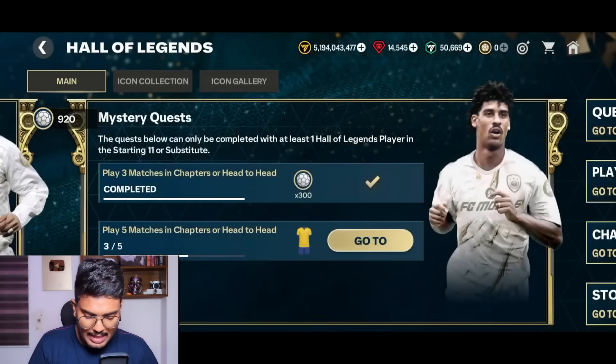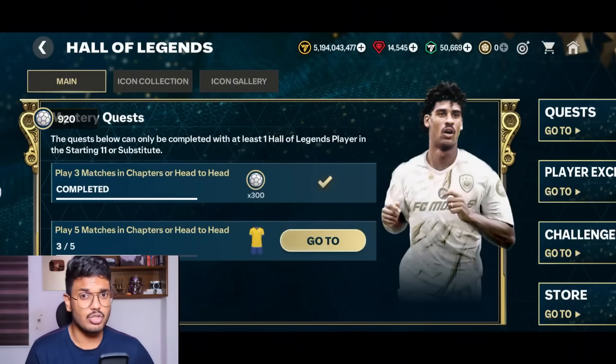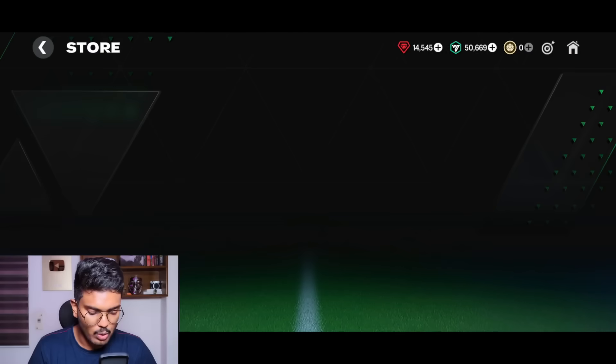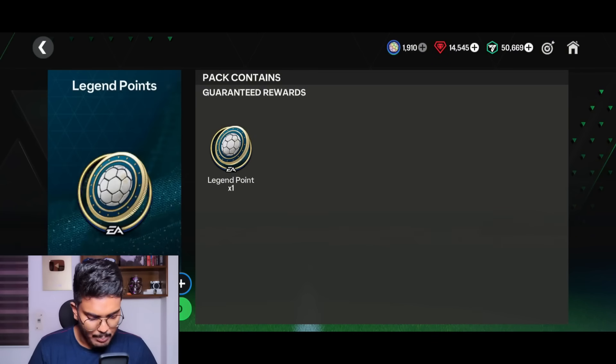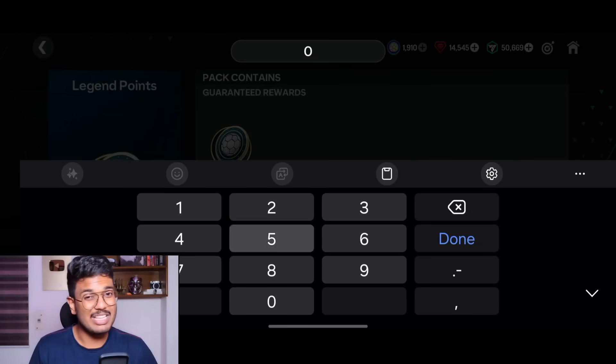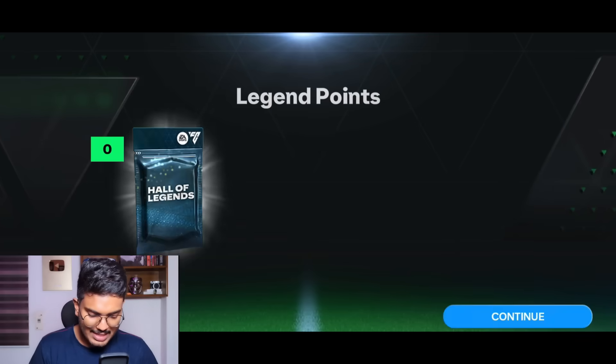There's another objective: play five matches in chapters or head-to-head and you get a nice kit — it looks like a Brazilian kit. Also, go to the store and go to exchanges. Here you can exchange previous event tokens — the Euros tokens — for more legend points. You can do it three times for 50 points each, getting 150 points total.